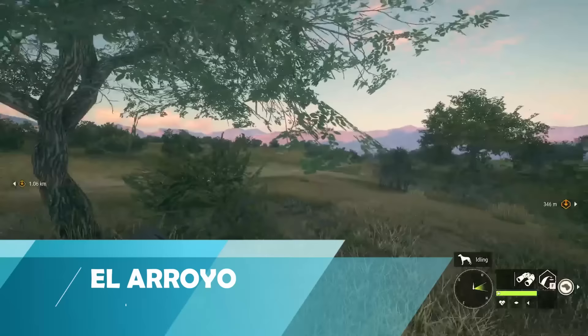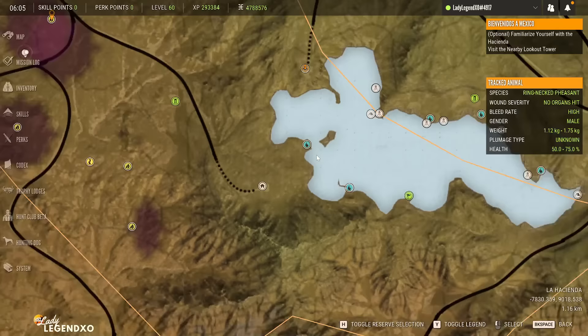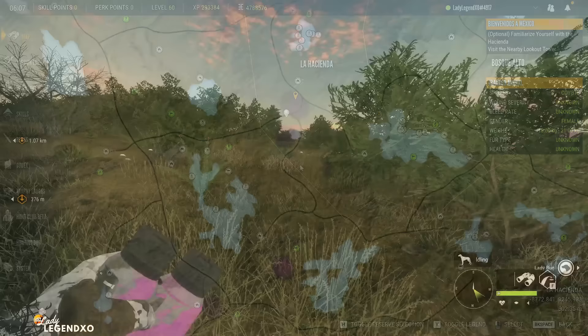Coming in at number five on my top five favorite maps is Rancho Del Arroyo. Now this is really interesting because Rancho used to be at the bottom of my list. I actually don't love the drink zone hunting in Rancho — I find it very hard to see. The edges around all the lakes are very jaggedy, so I just don't love the drink zone hunting.